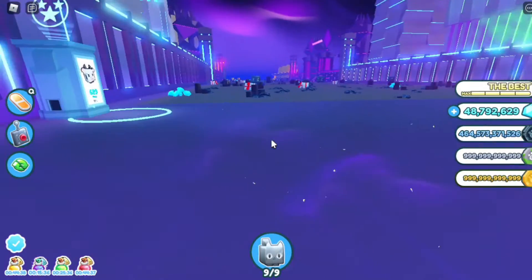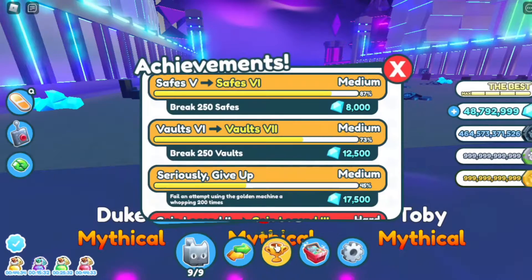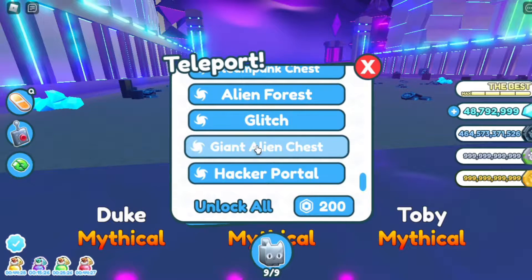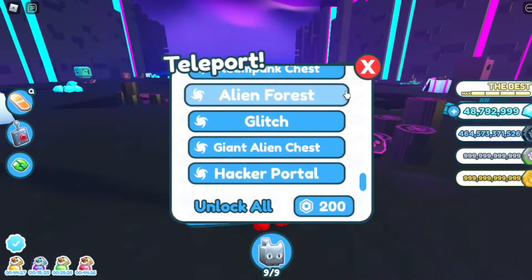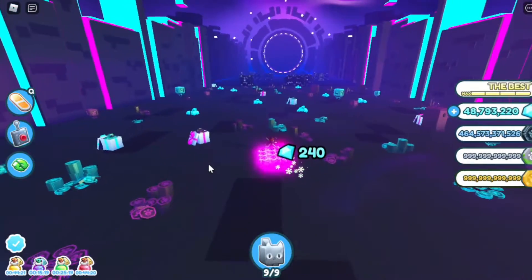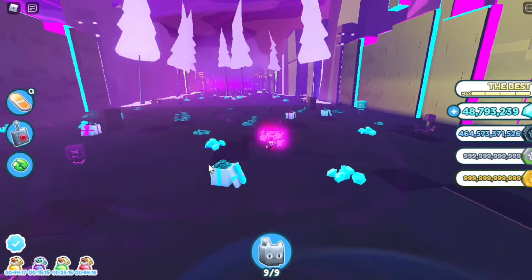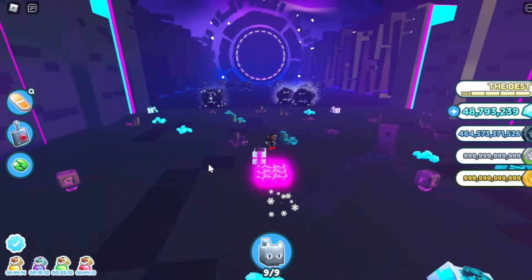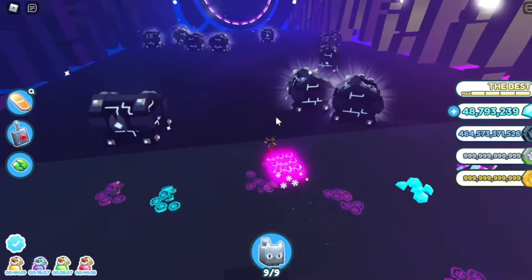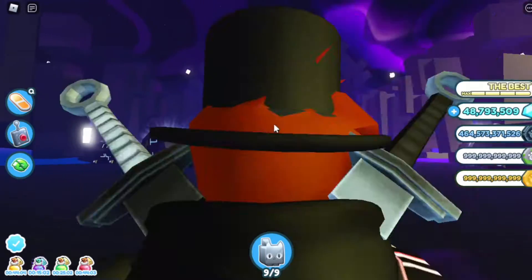I'm also starting to write up some pet values. The two new areas are right over here — the glitch one is right here. So yes, we are getting two new areas. We also got another area as well, which is just full of chests, literally in the ground.